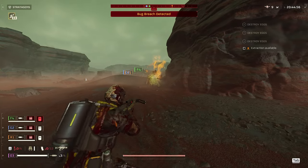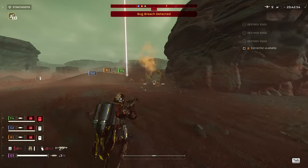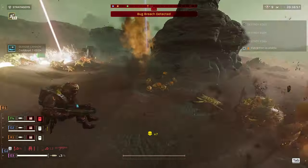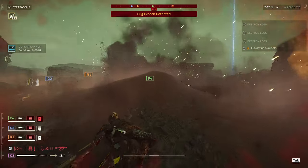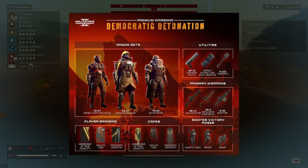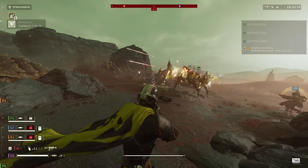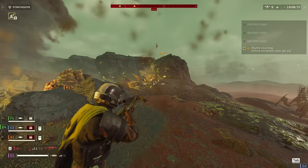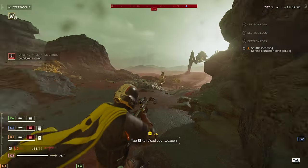Hello everyone. After grinding out mission after mission and spending all of my hard-earned medals, I was able to unlock and test out each of the new weapons in this month's warbond. If you haven't heard about it yet, this warbond is called Democratic Detonation, and similar to the last warbond, Cutting Edge, with its theme of electricity and energy-based items, Democratic Detonation has its theme of explosions and fire — but more so on the explosions part.